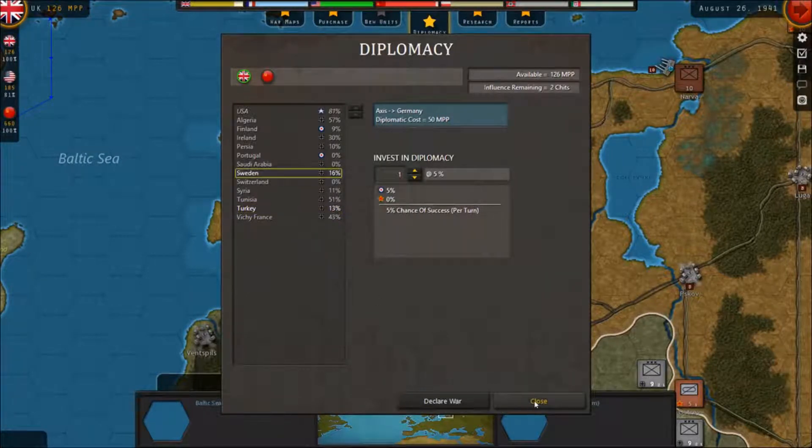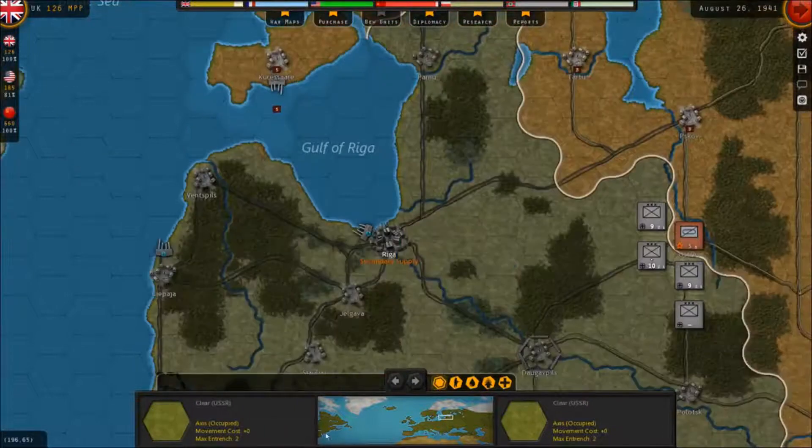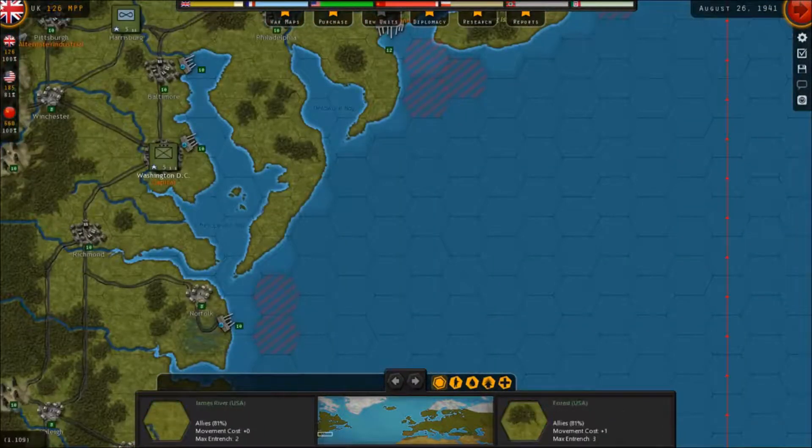If they cross the Suez, they will roll across the Middle East, roll everything up, and then be able to smash into the Caucasus from the south. That's going to be a major problem. So we are going to have to try to get the Turks to move towards us. I just hate to spend this money but we don't have any choice. And on Sweden, we're down to one, so I'm going to wait.